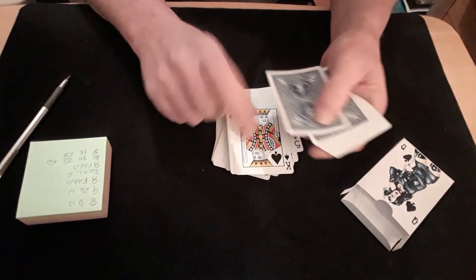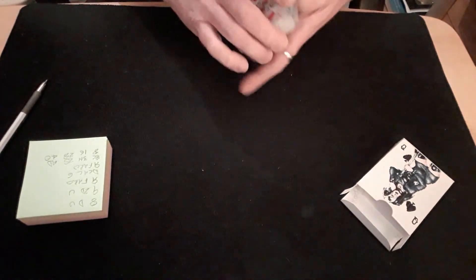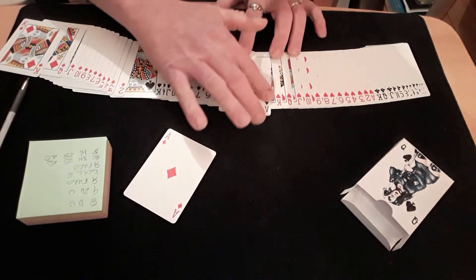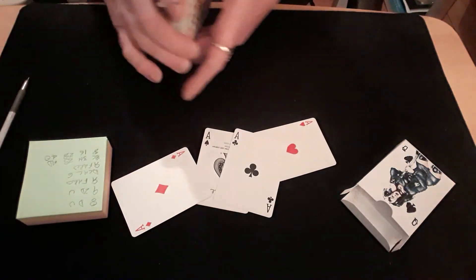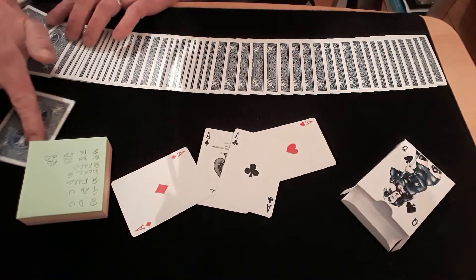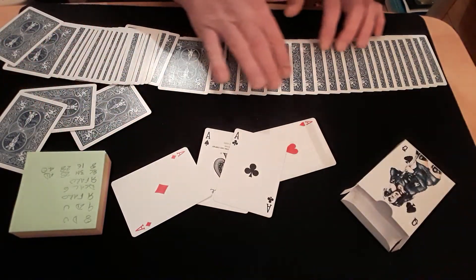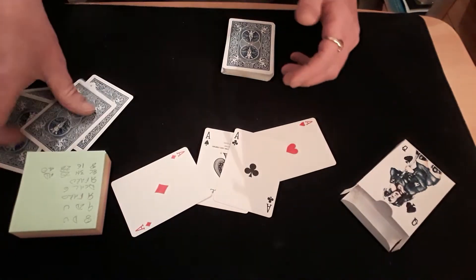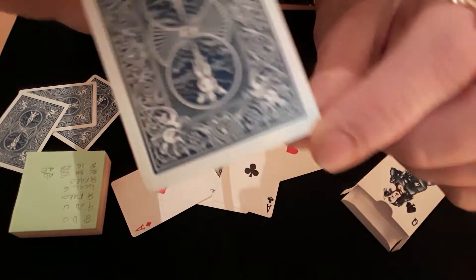And the ace of diamonds — twenty-nine, thirty, thirty-one, thirty-two, thirty-three, thirty-four, thirty-five, thirty-six, thirty-seven, thirty-eight, thirty-nine, forty. So the ace of diamonds is the fortieth card. Now take your aces out of the packet — while they're in this way it's so much easier to find them, because you know they're at the end of each of the suits. And you might have guessed — yes, they are four marked cards, marked very discreetly just with a little pencil line in that corner.